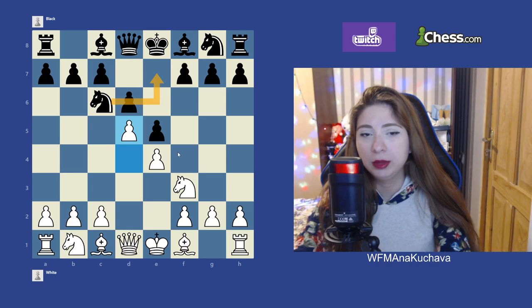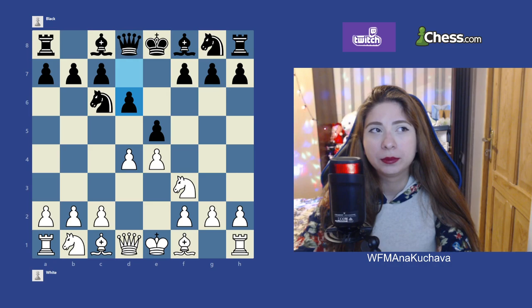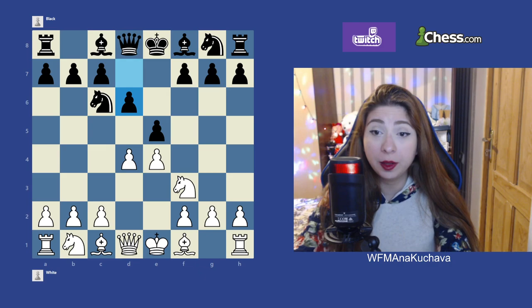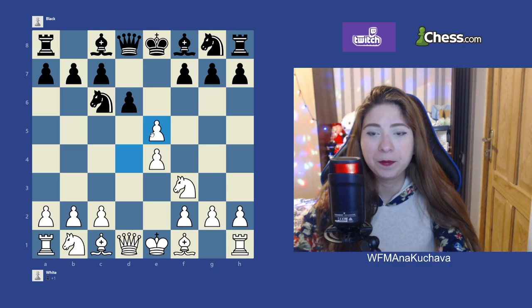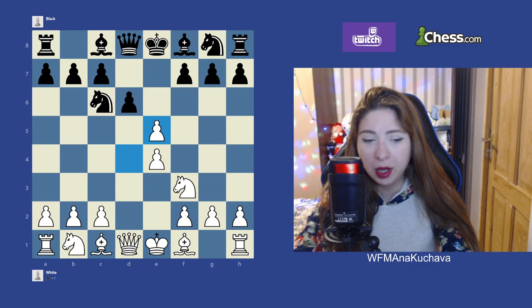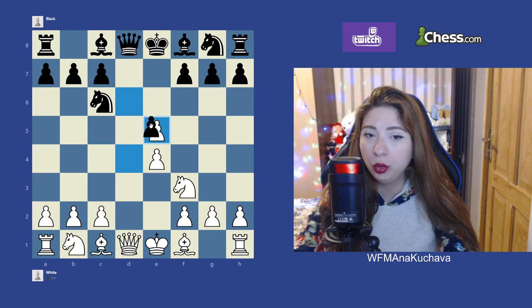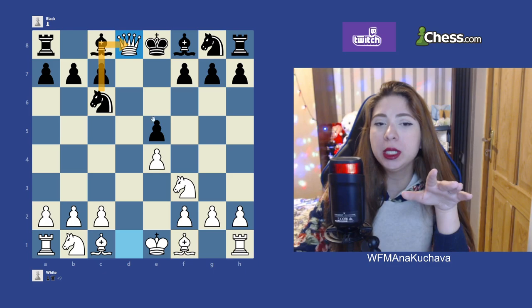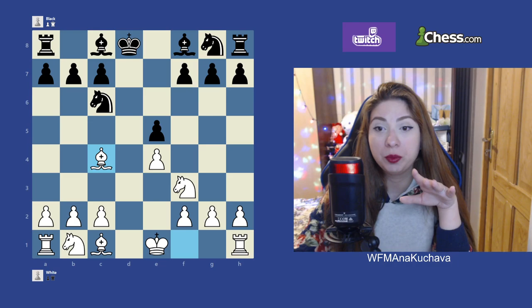So d5 gives White the space. The second option against d6, if Black will not take, is dxe5. I checked some databases and below 1200 rating, a lot of people don't take on d4 — the main move there is almost always d6. So let's also learn about this. If White plays dxe5 and if we like to get a good endgame position, then this option is for us. If the opponent takes with the pawn, that makes sense. If they take with the knight, we do the same — take, take, and play endgame. If they take with the pawn, we exchange the queens. Black can't take with the knight because our pawn would be hanging after, and they'd lose a pawn, so they're forced to take with the king. Then we get the bishop, and this is a slightly better endgame to play.